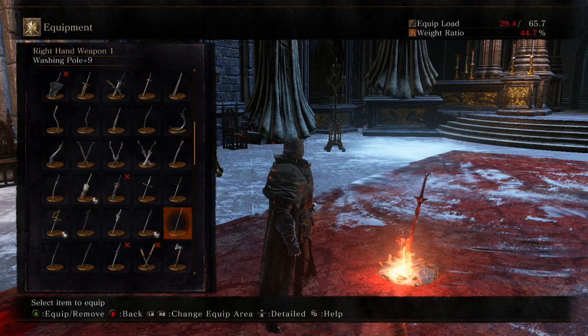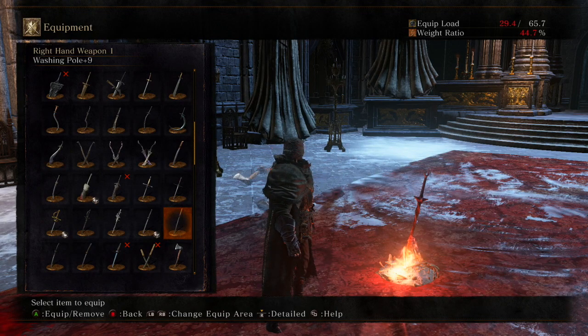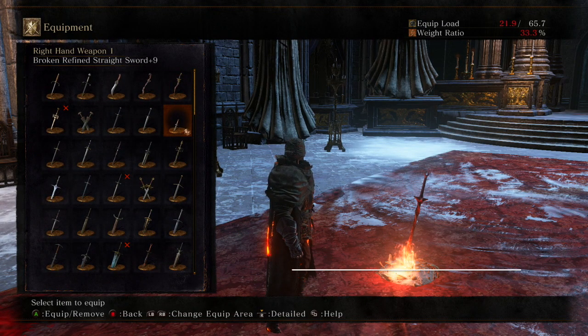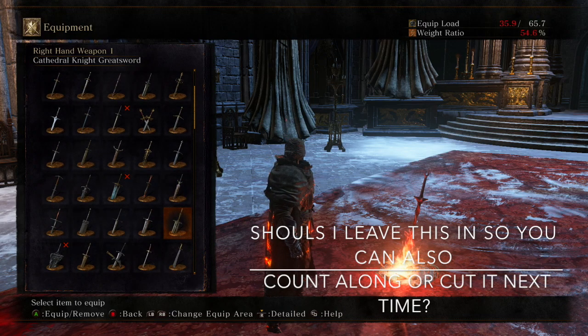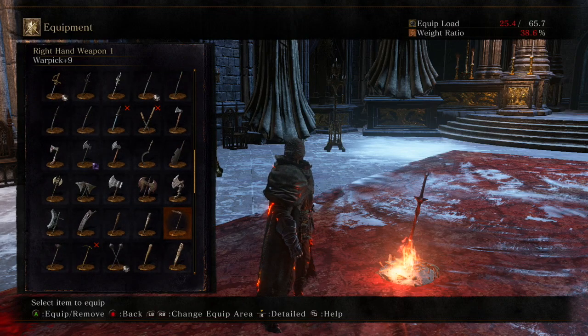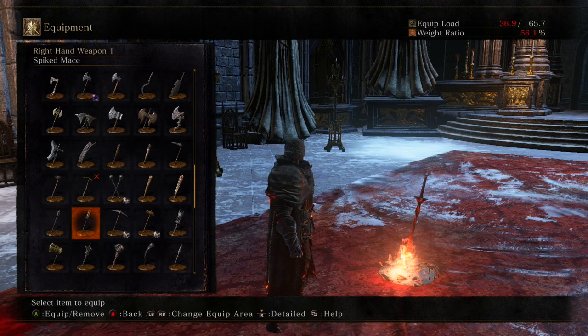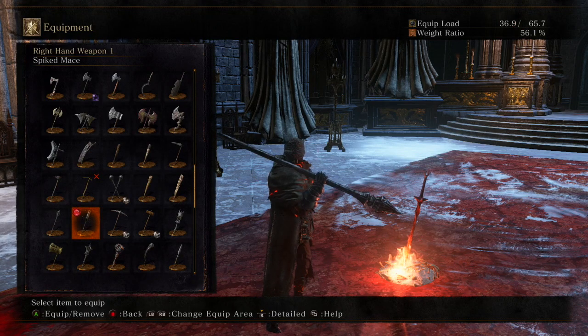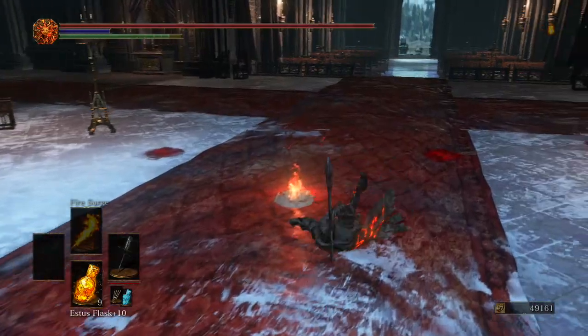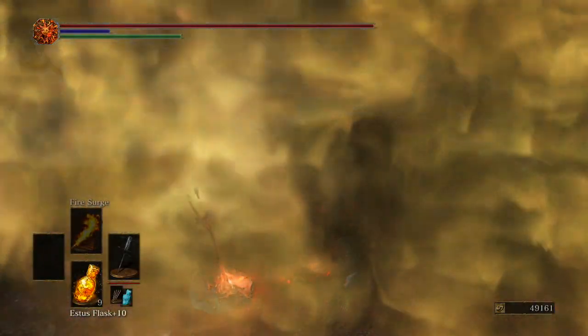Alright, here we go. Let's see... 87. Fucking 87? I gotta go all the way down? God damn it. The Spiked Mace. Really? Okay. I guess we're using the Spiked Mace today. I do not have it leveled up, so we're gonna go ahead and do that right now.